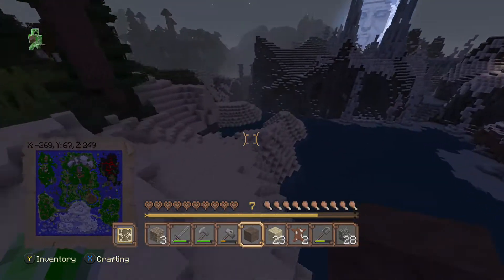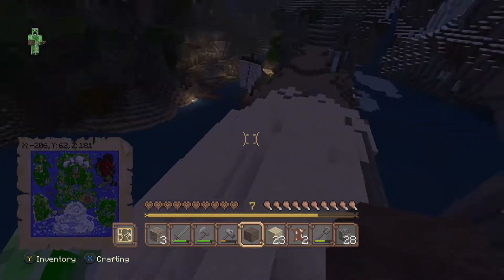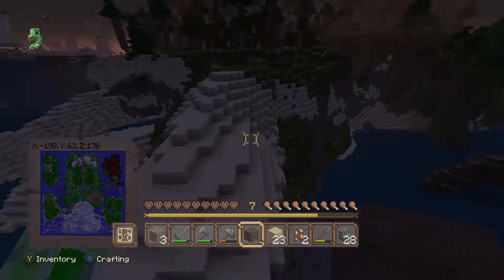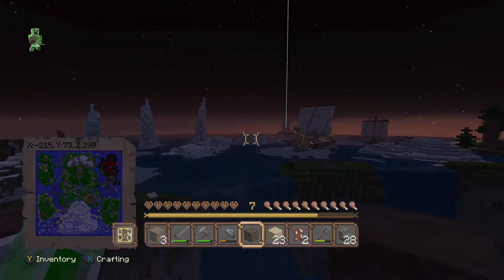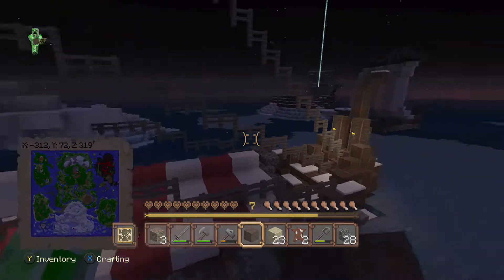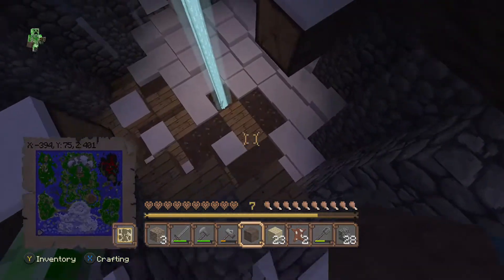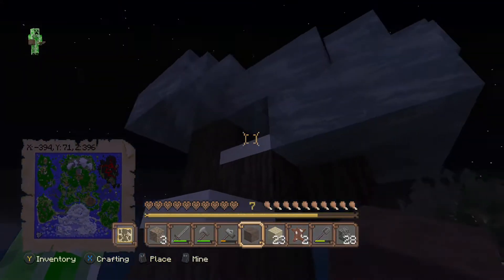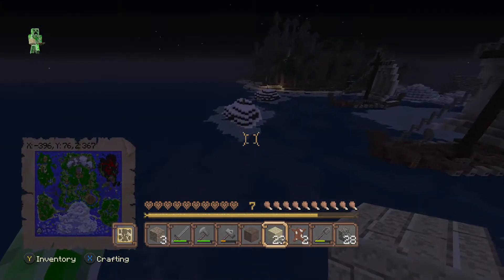Hopefully there should be some cactus down here somewhere. Is there not any cactus about anywhere? I can't find any at all — I might as well forget about that for now. But this is the area I was talking about — there's actually this ship down here, there's another ship down there that looks quite cool, and there's actually a beacon as well. I'm going to go have a look at this area. Is this ice? I think this might be ice — yes, that is ice.